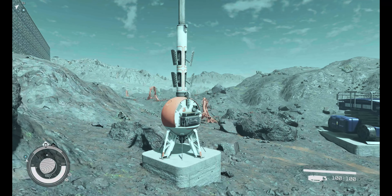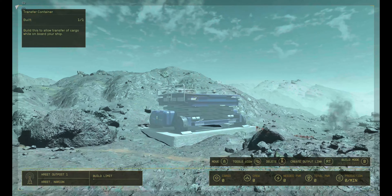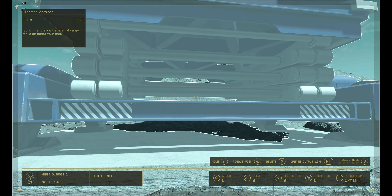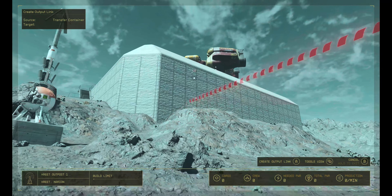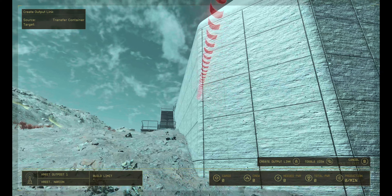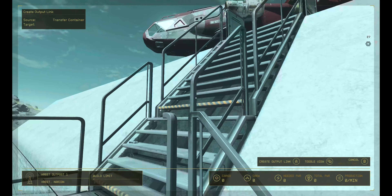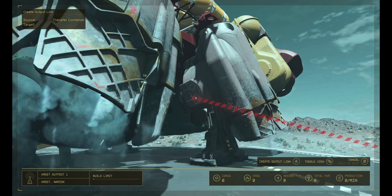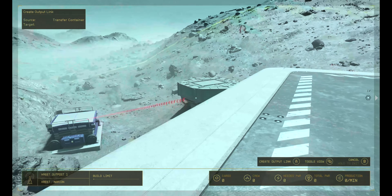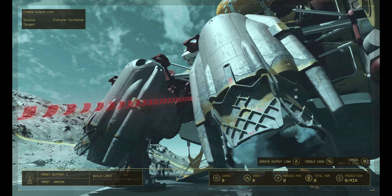Let's see if we can't make this connection now. I don't like how this is so high — it's kind of bothering me. Do I need to be in build mode? Oh, create output link. So we're going to do boom. No — I think this is what we need to do. So this is an output link, probably from an extractor to here. That must be what this is. Yeah, because it's not letting me do that.